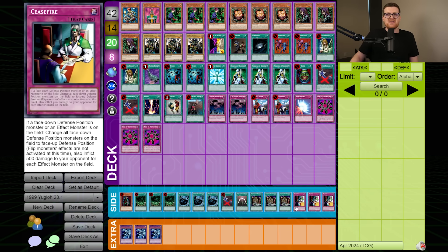Ceasefire kind of does that, but it's reliant on your opponent committing stuff to the field. Ceasefire gets weaker because Cyber Jar is at one — it's still incredibly powerful at stopping flip effects, but the burn becomes less prevalent because they're not summoning so many monsters since Cyber Jar was the mechanism for that. Both strategies are reined in a little bit, and Exodia is obviously still going to be around, but this was really all that was going on at the end of 2000.